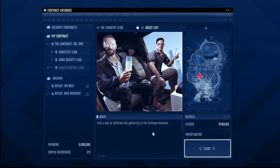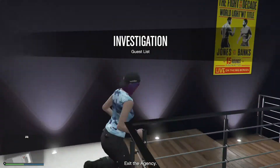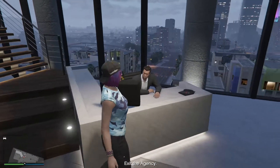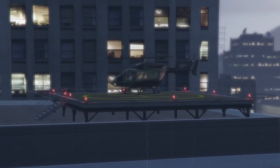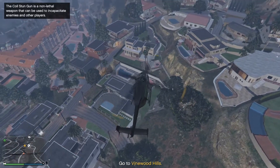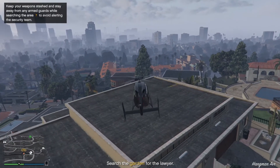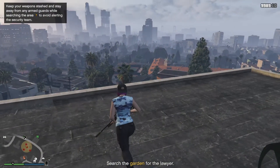Next, launch the second part of the mission, Guest List, from your agency computer. This mission will also be taking place in the lobby that you launch it from. Leave your agency office by either using the agency Supervolito by talking to your receptionist, or, if you own the Cargo Bob, use that instead. Take your helicopter over to near the waypoint, but do not go all the way to it. Find a spot to land it, preferably on a roof of a nearby building, that allows you to have a good view of the backyard of the house at the waypoint.